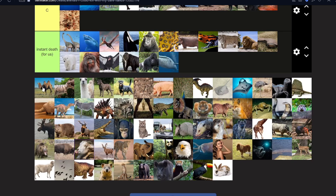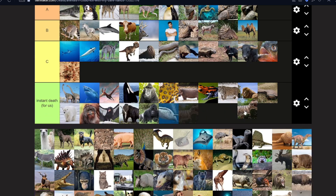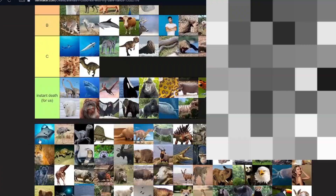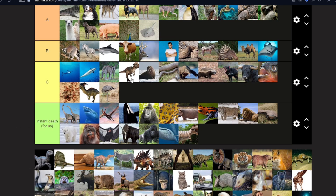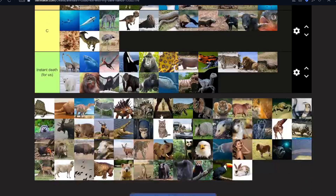A camel — I'd say B. A T-rex — absolutely instant death. Australia lost a war to emus, so yeah. Blue from Jurassic World — that means velociraptors in general. Let's say Blue specifically. Instant death — Blue is overpowered, she somehow survived against the Indominus Rex. You think she's not killing us?